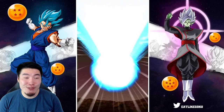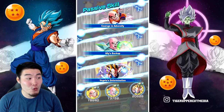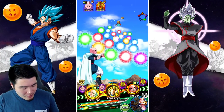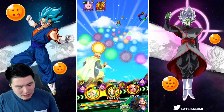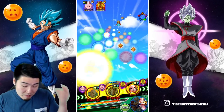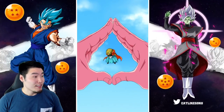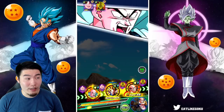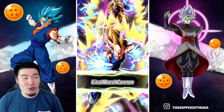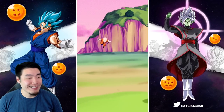I wasn't expecting Goku to be the one not to stun — his chance is really high, like 70%. Sometimes that's just how things shake out. At least we got the stun on the unit that matters more, the one that was gonna hit a lot harder. Now we should kill Babidi so it's essentially over. Four items used out of eight — I feel pretty good about that.